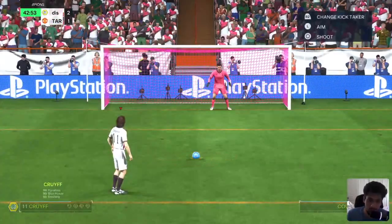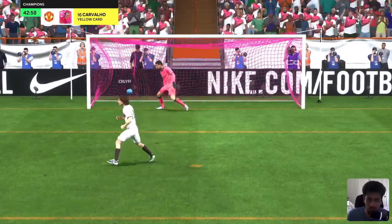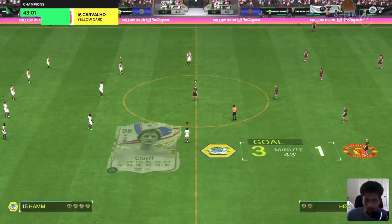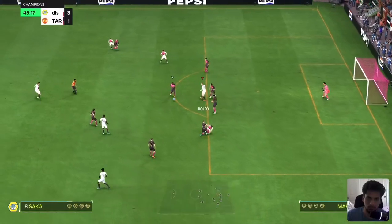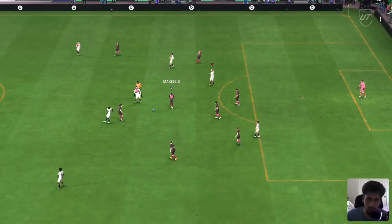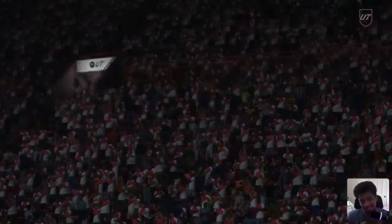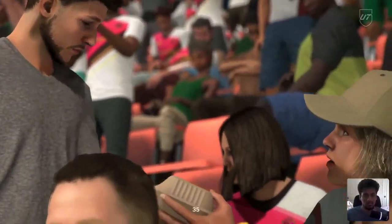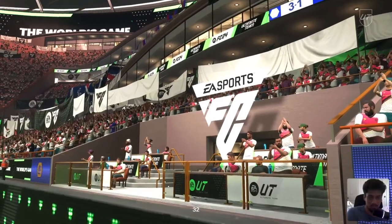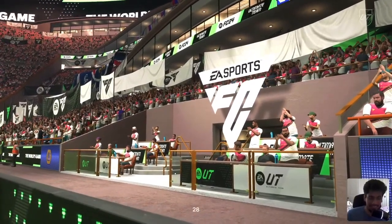Beautiful penalty-winning dribbling. Because she's that small, she can get into those tight positions and win penalties for you. Heading-wise, she wouldn't be your best option — she doesn't have 95-plus jumping or very strong aerial abilities. So she's more of a dribbler, and she's an absolute beast at that.